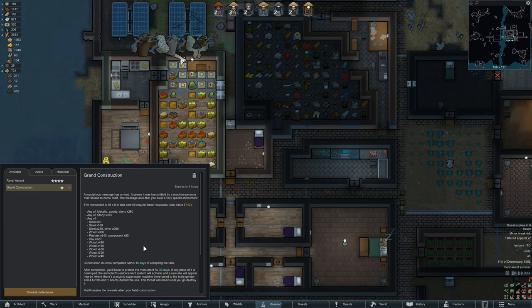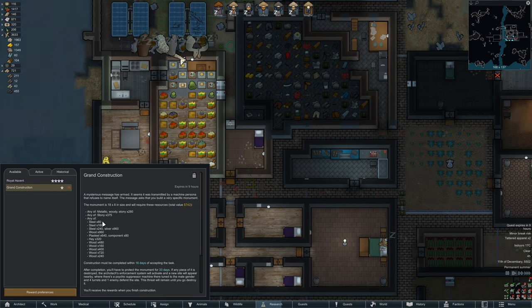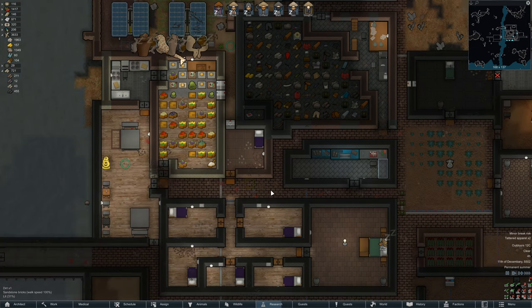Four turrets, psychic suppressor, and one enemy. What the fuck does this mean though? Or is it just 80 steel, or nothing else? These are the choices I have, right? Either 240 steel or 960 silver. I do not quite understand, and therefore I will ignore it.